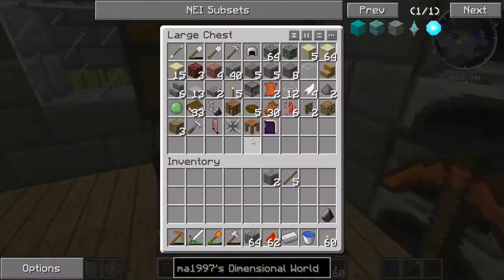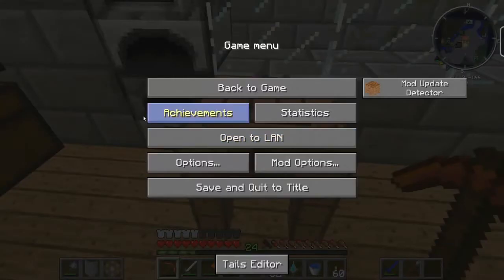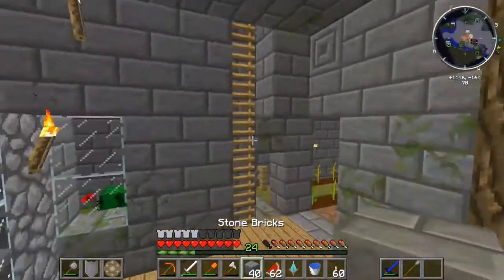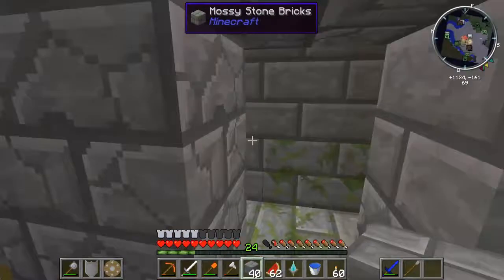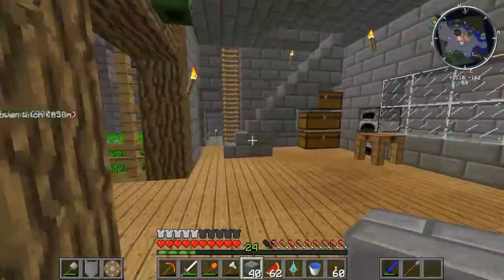I needed a cobble pick, right? Alright, let's get this done. I really want to check this place out — I've heard it's actually really neat. Ta-da! So now in order for me to get into here with the portal, I have to make the same shape as a Nether portal, I believe. I've never honestly used this.